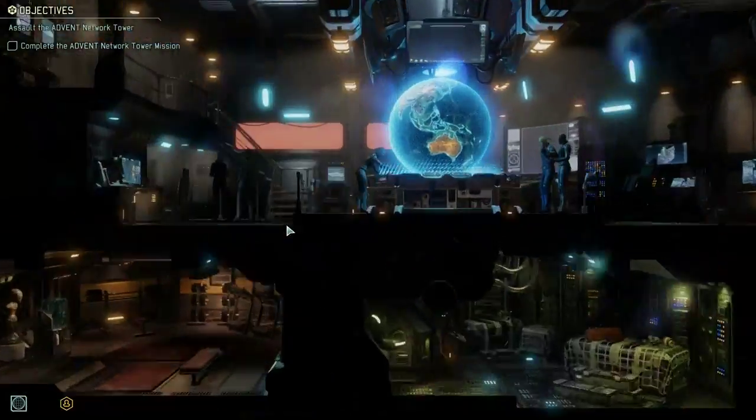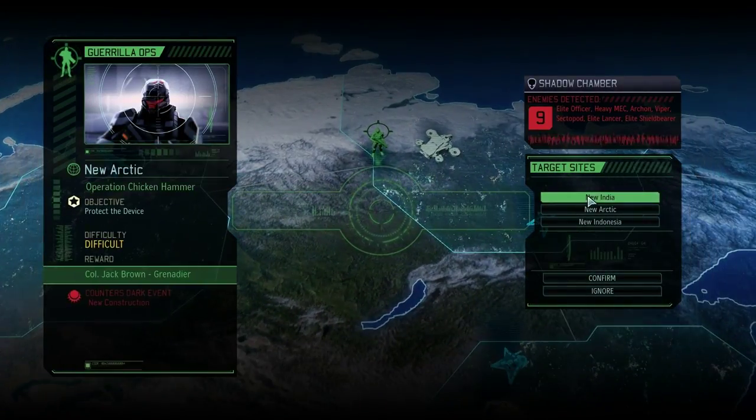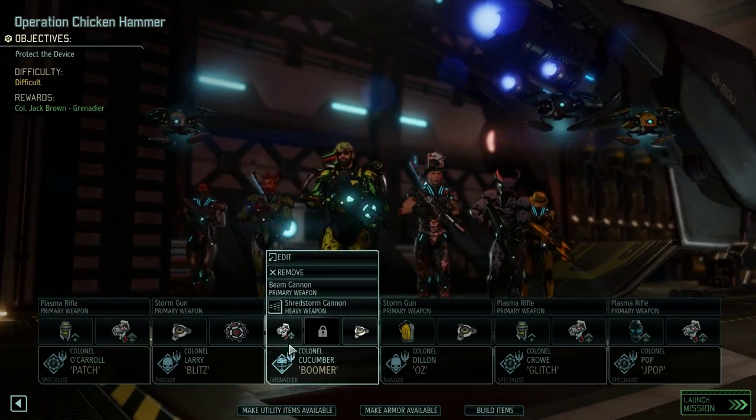Let's head back to the bridge and I'll show you the mission we're going to be embarking on. It is a Guerrilla Ops mission, and as a reward we're going to get a Grenadier. This is the one I wanted to do — I've looked through the others. One gives us supplies, which we don't need, and this counters the dark event of new construction. They're constructing another alien facility and it kind of counters that, as long as we win.